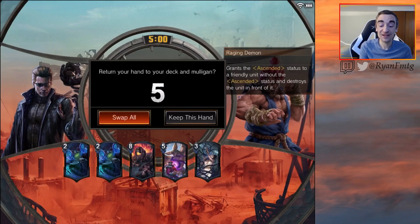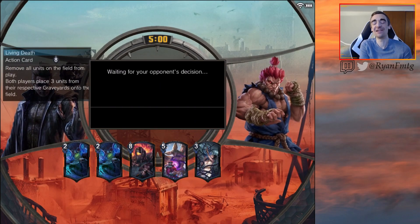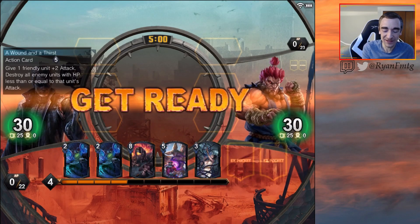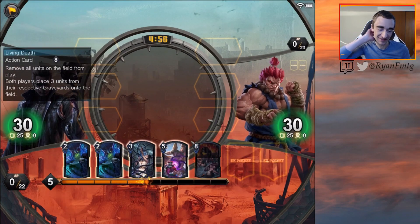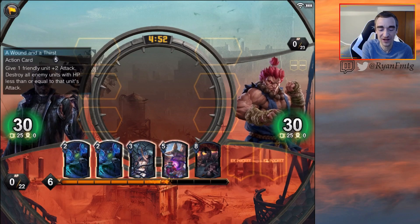Round three against Ragey Demon. This hand is such a keep — we have False Throne, False Throne, Living Death, lol let's go! This is why I played this deck. Last round we got burned out, now we're going to do some degenerate things. And we have our Wound and a Thirst as well.